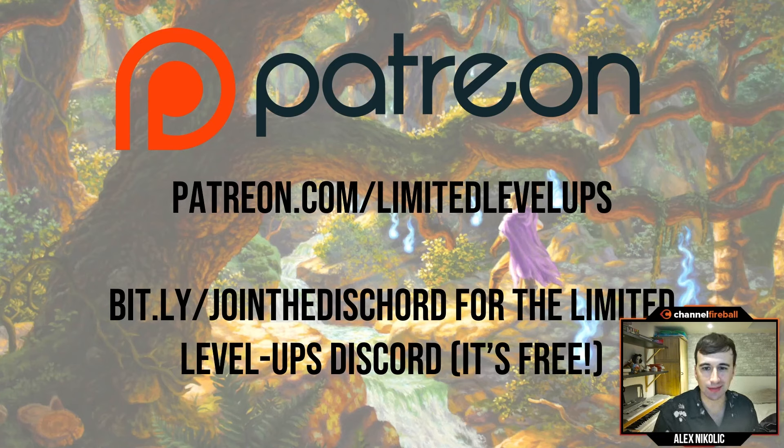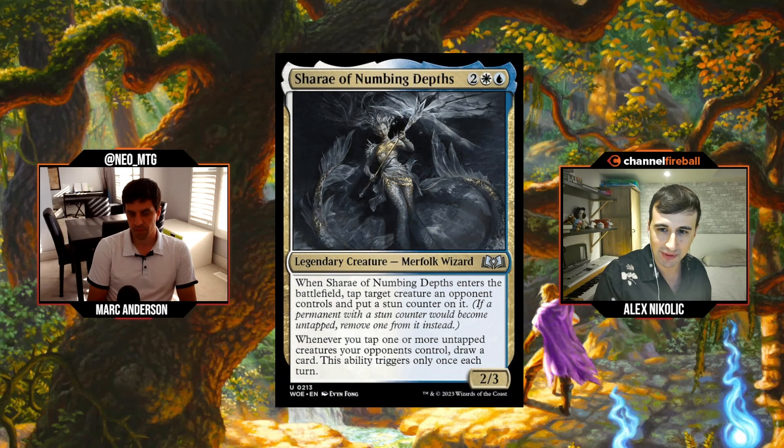Quick Patreon shoutout: patreon.com/limitedlevelups. If you like today's show and want to support it, there are reward tiers ranging from coaching to Discord help to deck techs. With all that preamble out of the way, we're going gold first, then colors in Wubrg order, mana value order — cheapest to most expensive within each color.